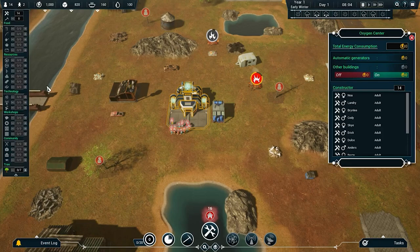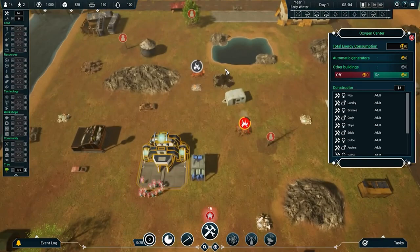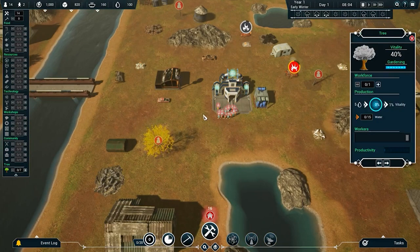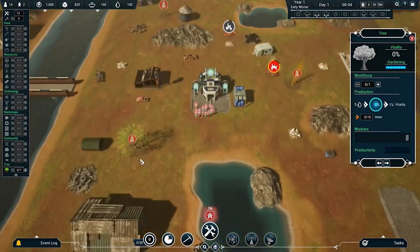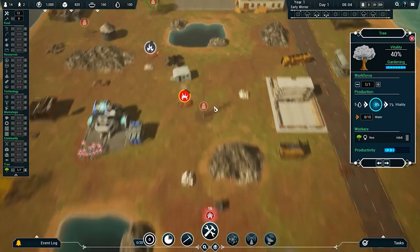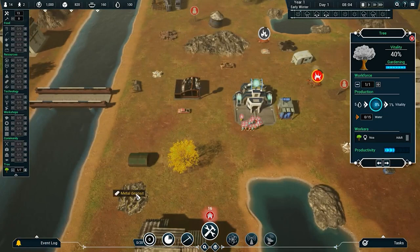One thing before we even start: there are some buildings you can assign people to, but they're actually trees. What better way to help the world's oxygen problem than revitalizing some of these trees? Some are in worse shape than others, but if you get them above 80% vitality they start producing oxygen independently. It doesn't completely replace the main building but it really helps. It's a long-term prospect — no miracle potion. I'll put at least one adult on this tree and focus efforts elsewhere.